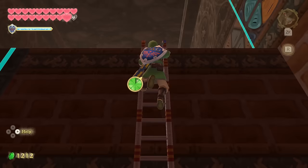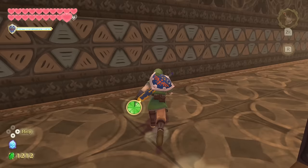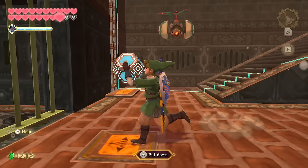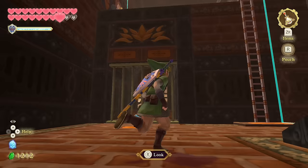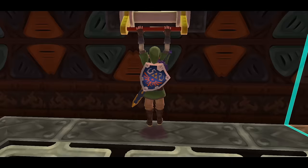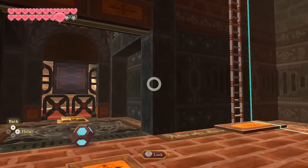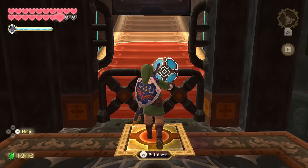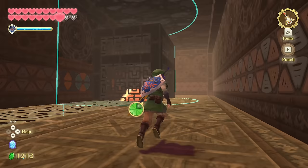The enemy isn't blocking the pressure pad so we might be able to avoid him. We need to get the crystal down onto the conveyor belt. The game wants you to hold it up here for now and then place it — there we go, that gives us access to the switch. Pretty straightforward, and luckily the enemy died right next to the ladder rather than blocking it.